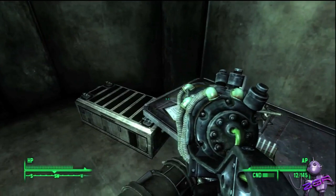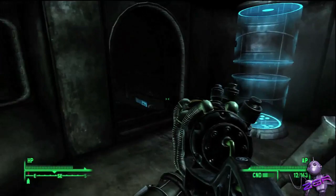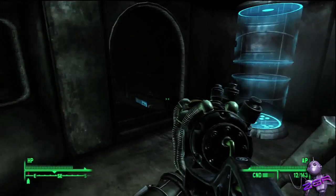Fallout 3 is a straight hardcore RPG with elements of a first-person shooter and survival horror thrown into the mix. You constantly have to worry about ammo, weapons, repairs, health, radiation poisoning, inventory management, and staying alive long enough to complete your objectives.